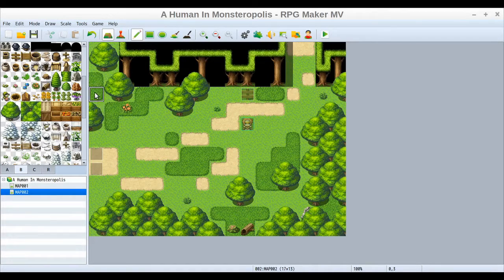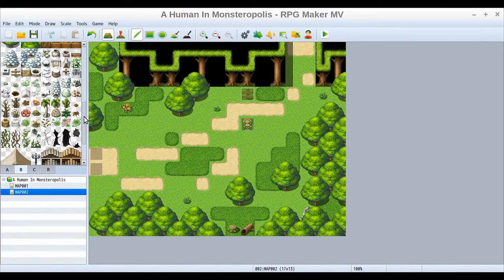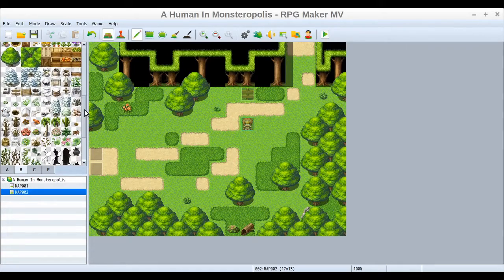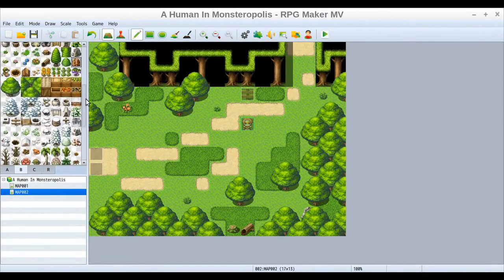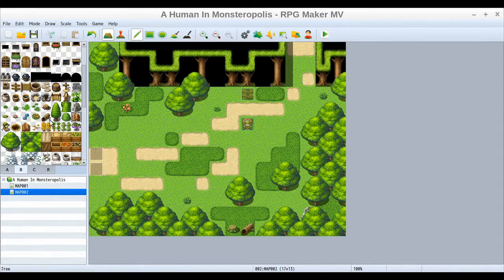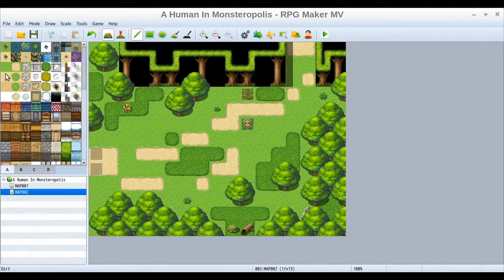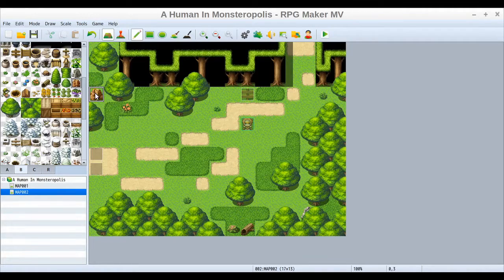I'm trying to find something else to put here. I think this brown rock could work. I was trying to remember if there's a mossy or grass-covered rock somewhere — I knew there was one for the stump — but I don't think so by default. There's a snow-covered rock, but that's not exactly what we're looking for, so that's okay.